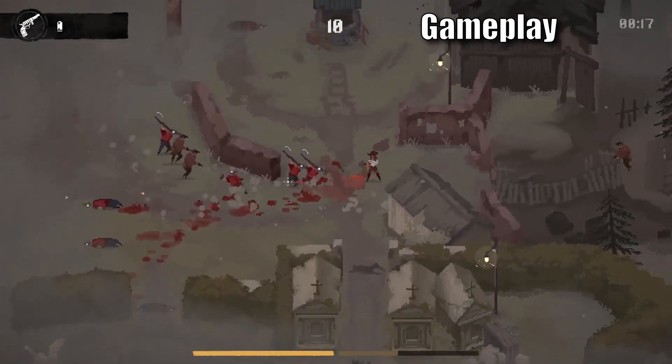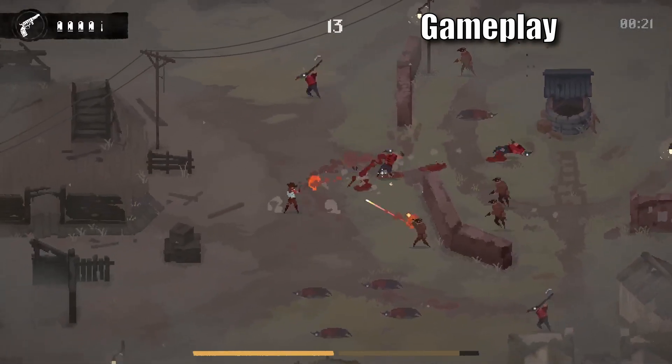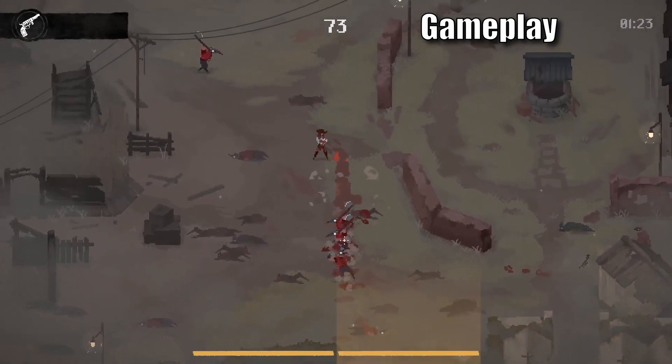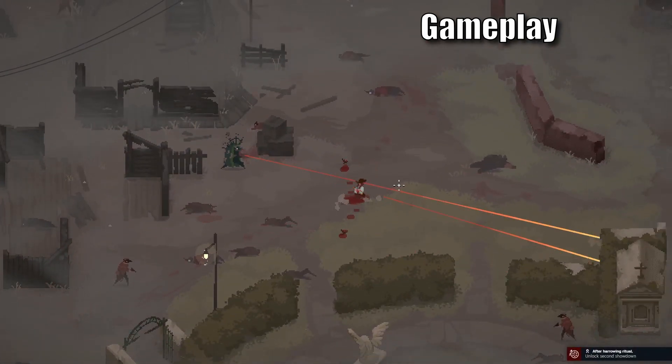The first waves consist of a few different enemies. A crow running towards you trying to hit you with an axe. Another trying to shoot you with a slow projectile which is easily dodged. The third sniper crow takes aim at you and after a short moment shoots a fast projectile that is hard to avoid unless you roll at the right time or hide behind an object.